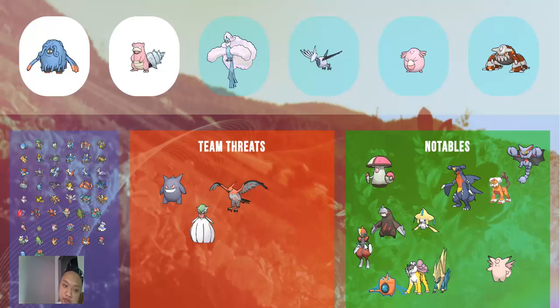Then you have Slowbro for stuff like Keldeo, Talonflame, a bunch of physical threats, Mega Lopunny, Mega Metagross. These two work really well together. The main problem, other than stuff like Gengar and Gardevoir which I'll get to later, is status. Status is really annoying to deal with, so whenever you're playing stall you've got to make sure that you have some sort of response to status. That is why we have Mega Altaria.